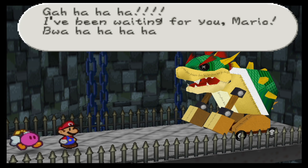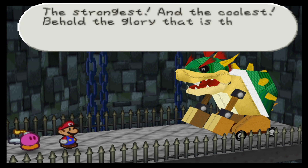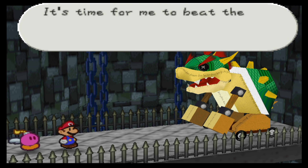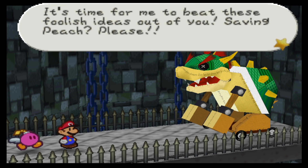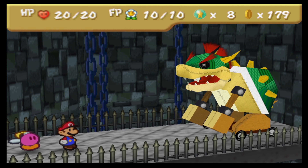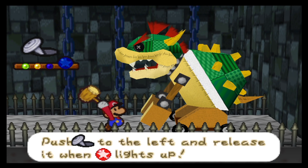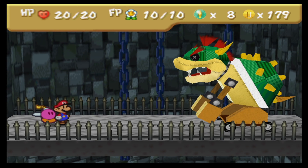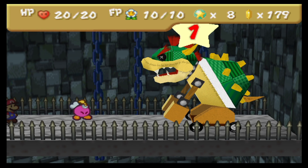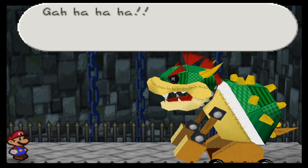Oh, it's Bowser! Bowser! Gwahahahaha! I've been waiting for you, Mario! The strongest and the coolest! Behold the glory that is the great evil King Bowser! It is time for me to beat these foolish ideas out of you! Saving Princess Peach, please! Watch this and weep! So, that was very unexpected. We are actually facing Bowser, with three question marks. Well, at least we will actually get a chance for revenge. You've beaten us in the prologue. Now we can actually prove that we are still worthy.